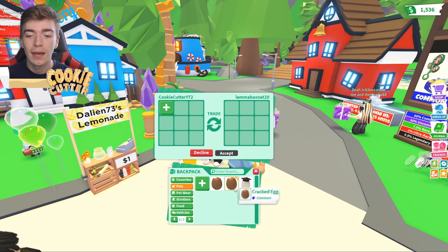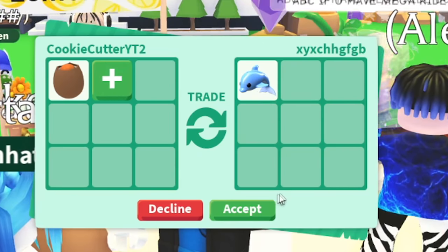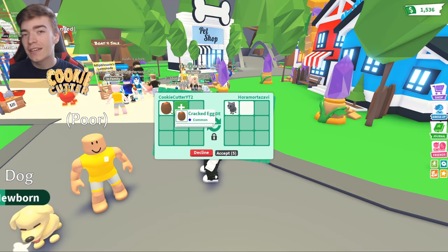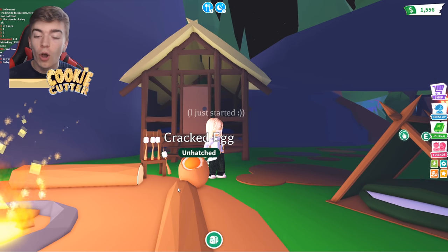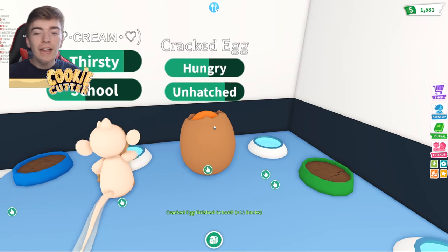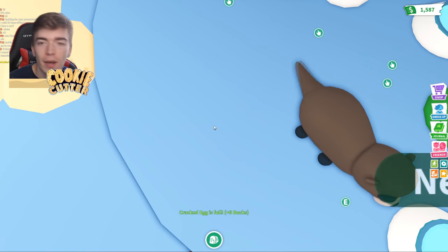I have a genius plan where instead of going and hatching the eggs, I will simply trade the cracked egg. My first offer is a dolphin and I'm definitely accepting this as you can't get this pet anymore. This person's offering me a cat which I won't accept as there's actually a chance I can get a legendary from this egg. We're gonna hatch this cracked egg and we found an otter — which is common — but we'll take it.